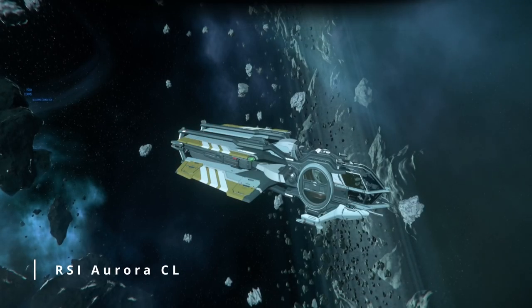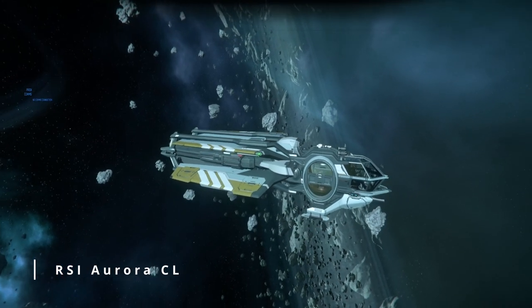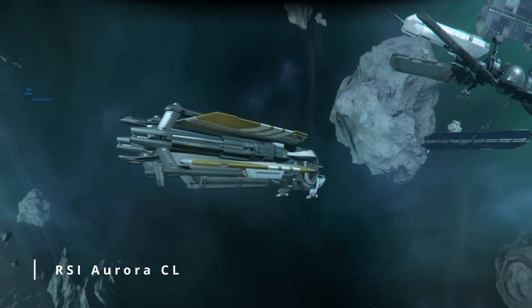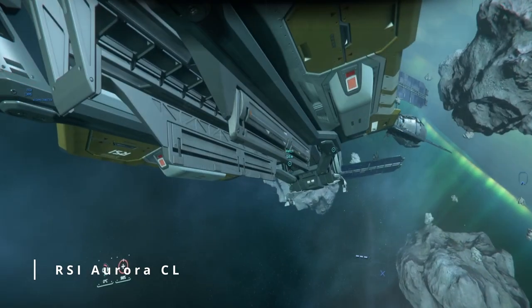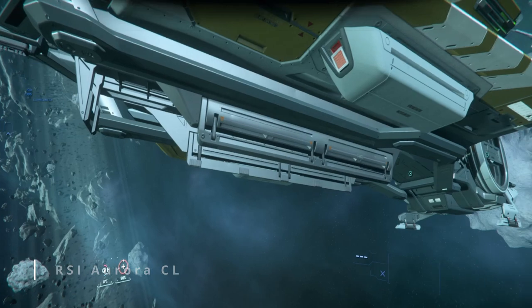The first ship on this list is the Aurora CL, the light transport variant of the Aurora series. The CL carries a total of 6 SCU on its under-slung rack. In order for this ship to fully utilize the cargo refactor, this feature would need to be updated so that you can add and remove cargo and clamp it in place based on the current design.